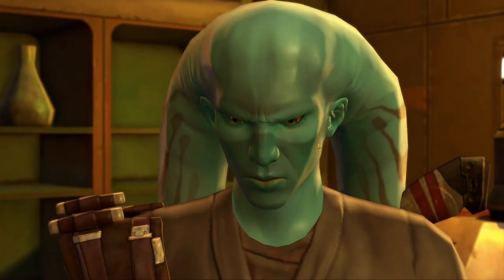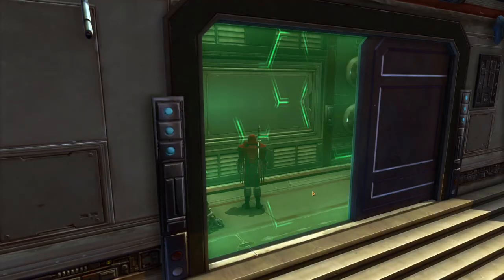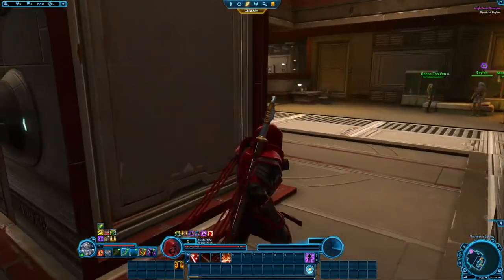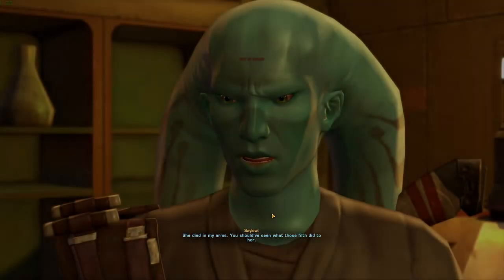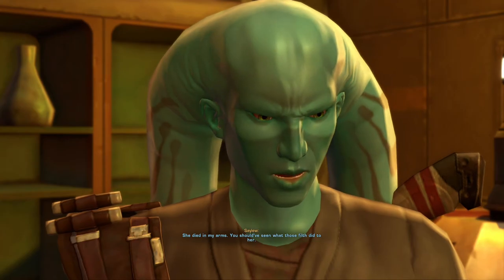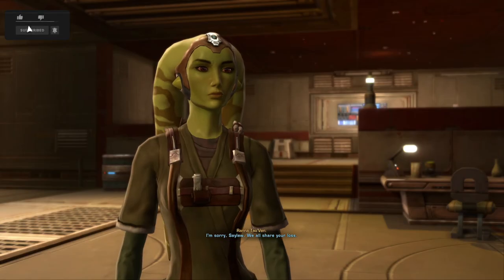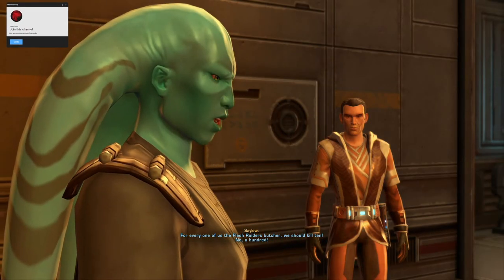In the in-game dialogue: 'She died in my arms. You should have seen what those filth did to her.' — 'I'm sorry, Selu. We all share your loss.' — 'For every one of us the Flesh Raiders butcher, we should kill ten. No — a hundred!'